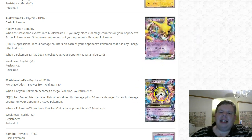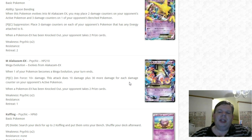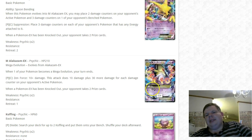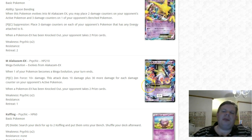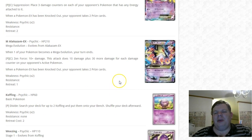The drawback I see for Mega Alakazam is Night March. A good Night March build will take three prize cards from EX's — six total — before you can take six off Night Marchers. Mew also makes Night March stronger, and for that reason I don't think Mega Alakazam will do well, just like Mega Mewtwo won't — at least until Night March rotates.